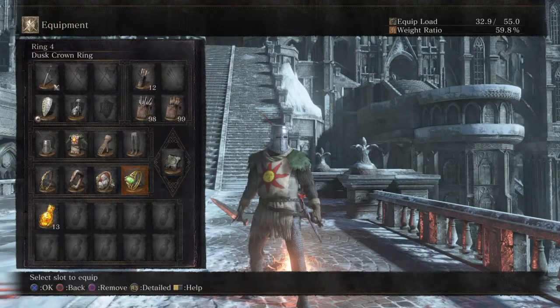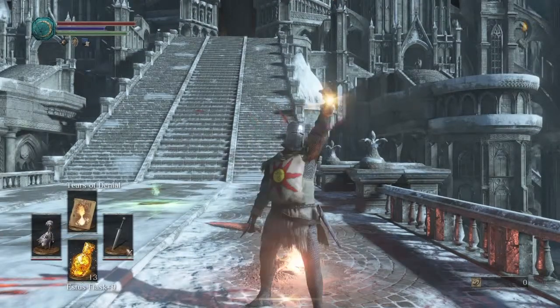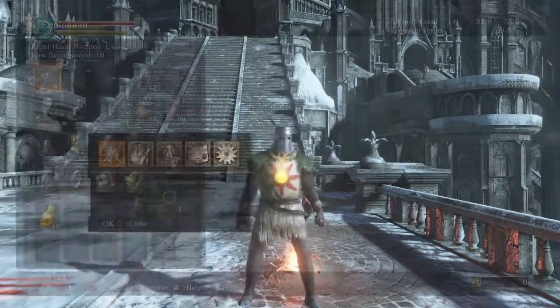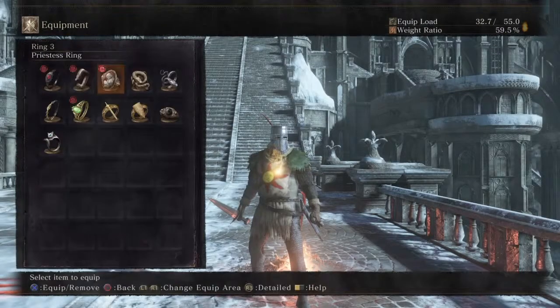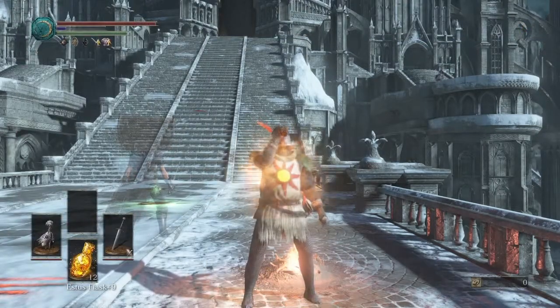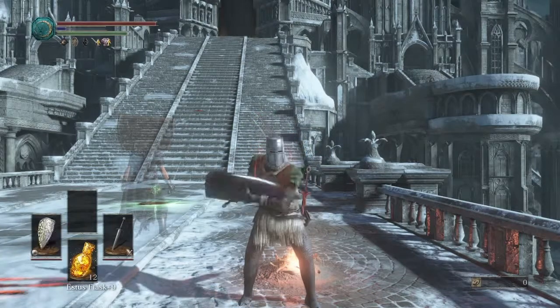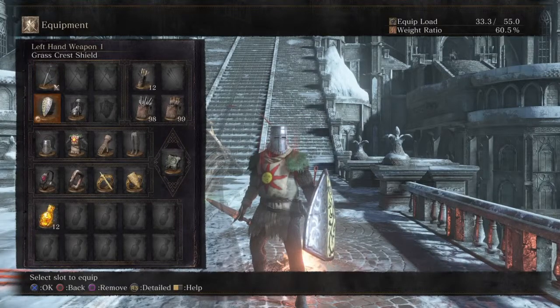The reason you have these on is so that you can cast tears of denial. With that cast, you switch over to life ring, Lloyd's sword, and Lloyd's shield, and heal up — and tears is still active. We're using a raw broadsword +10 and a grasscrest shield.